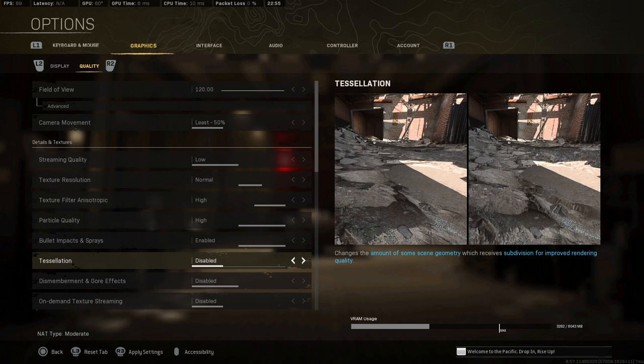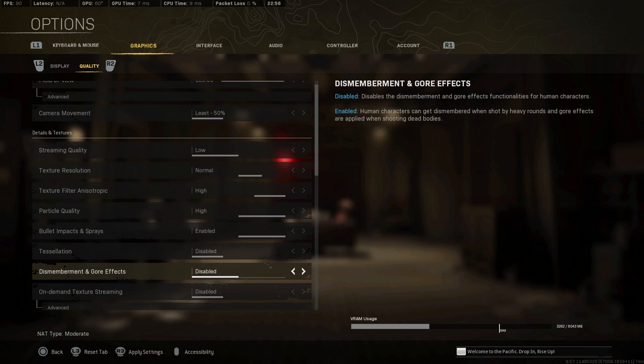Scrolling down, tessellation isn't really a big deal in this game. It's not useful from a competitive aspect and doesn't do anything for clarity. Sometimes with the grass I feel like the texture change actually messes you up a little bit, so I keep it disabled. Dismemberment and gore effects also don't change FPS that much — I keep it disabled since it's not great for content, but you can keep it enabled if you want.